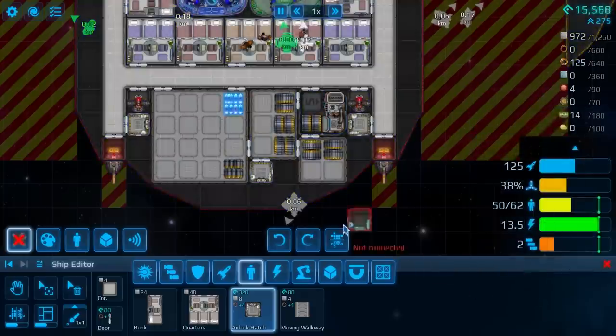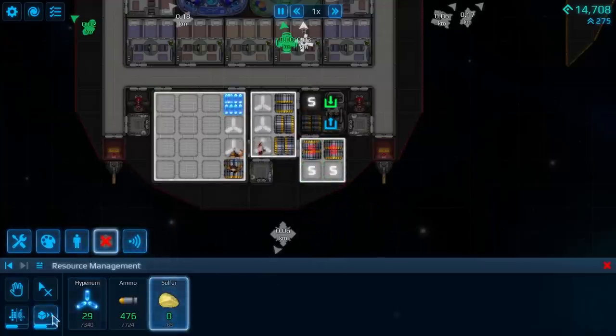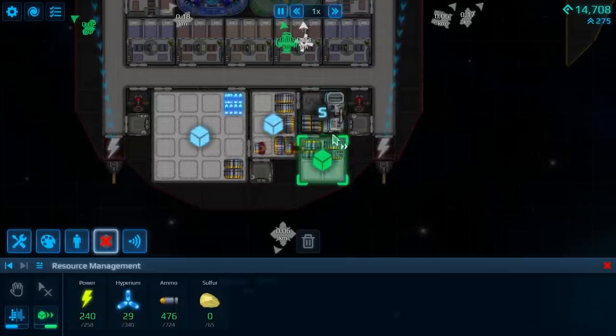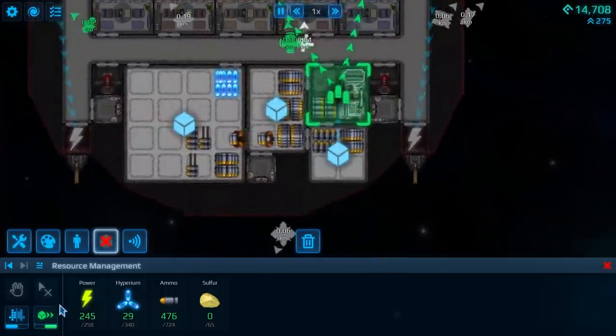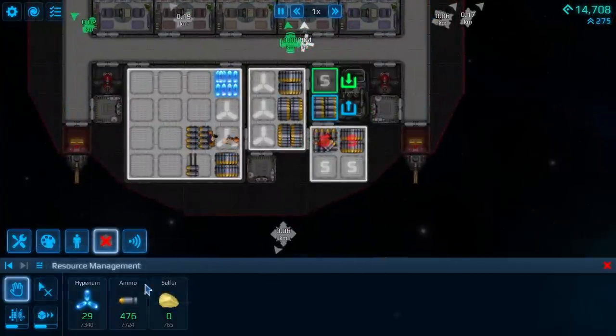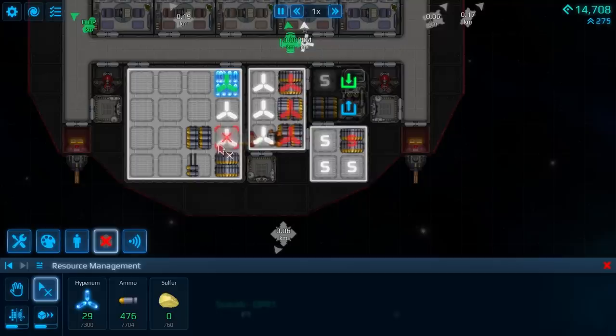Right, so there we go. Make it so. Now what we want to do is specifically say that this should only ever be sulphur, and furthermore this should feed straight into here, and then this should feed directly into these. That's everything we need. Next up, I'm going to say this entire spot here is purely for Hyperion — that's my battery storage. Other than that, whatever. We'll store whatever we need in the other spaces, and that should take care of everything.